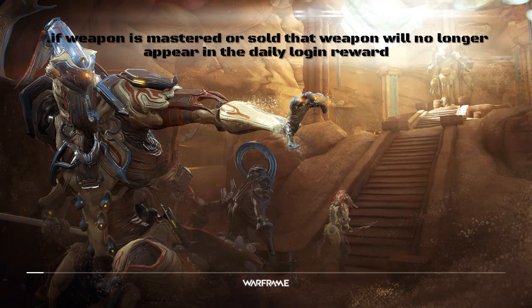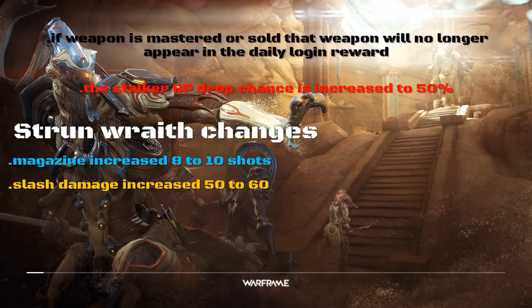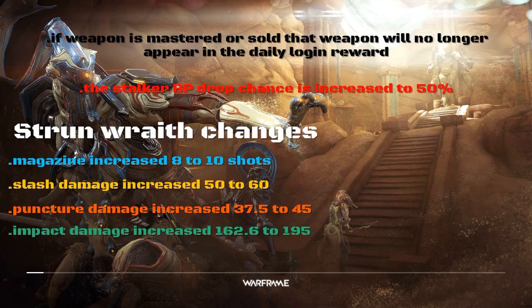Also, the Stalker's blueprint drop chance has increased to 50% — that's just the blueprint chance of dropping one of his items, not the War. Now we have the Strun Wraith changes. Why does this weapon have its own category? Because there's a lot of changes to it.